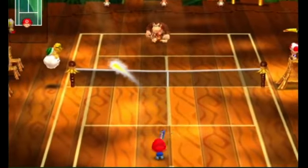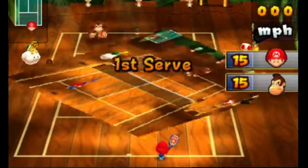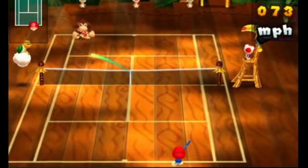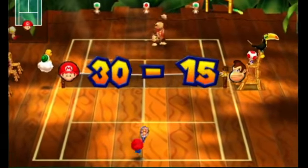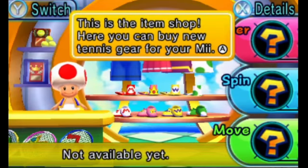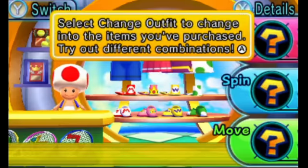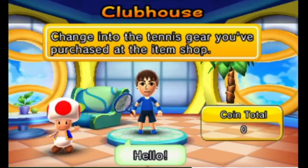Rather than making headway in a career mode like in previous installments, you tackle character progression by grinding through matches and minigames to unlock and purchase new gear you can then use to customize your character's stats. While this gives you more flexibility, it demands a lot of patience to unlock everything, and your customization is limited to your Mii character — upgrades have no effect on the standard roster. While you theoretically could make your Mii more powerful than any of the other playable characters, the restrictions in place are disappointing nonetheless.